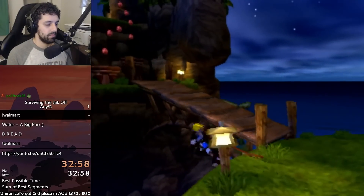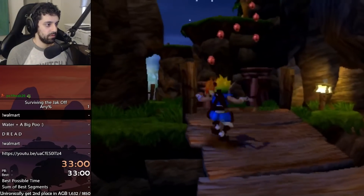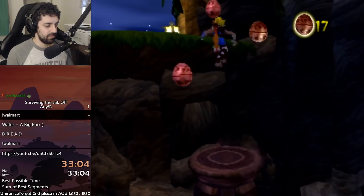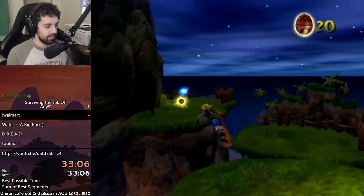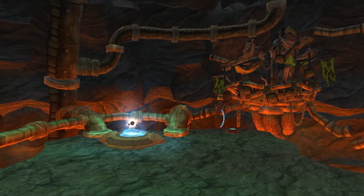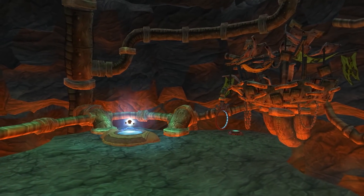Josh and I quickly went through Geyser Rock, the first section of the game, as I learned the basic movement I'd use for the whole run. Immediately after Geyser Rock is Fire Canyon Skip. Yeah, let's do that one later. We yeeted Jak to the end of the game and over to the last two skips in the run: Kira Skip and Citadel Skip.